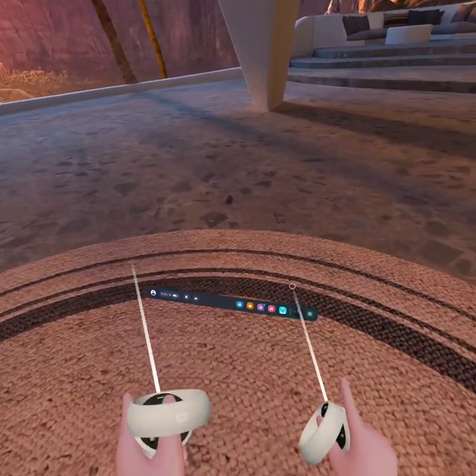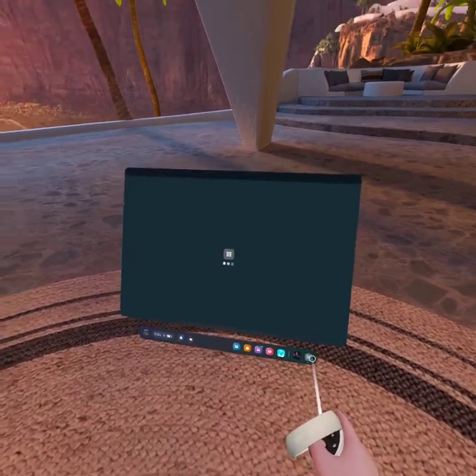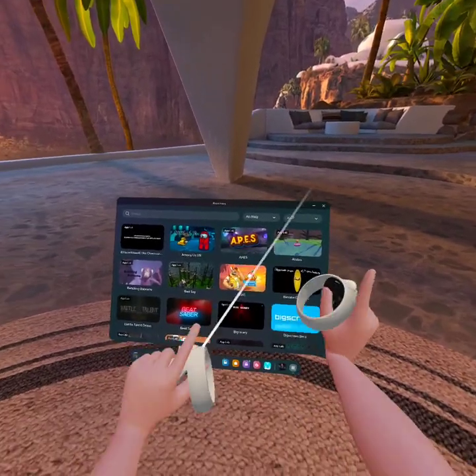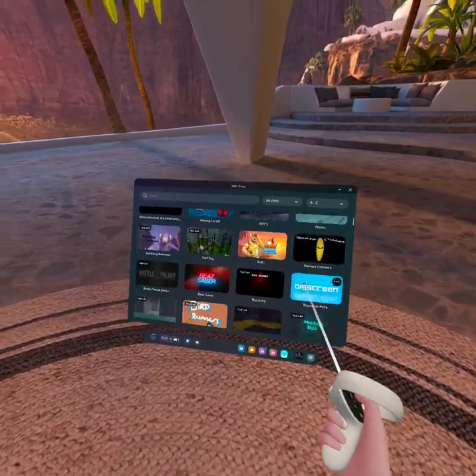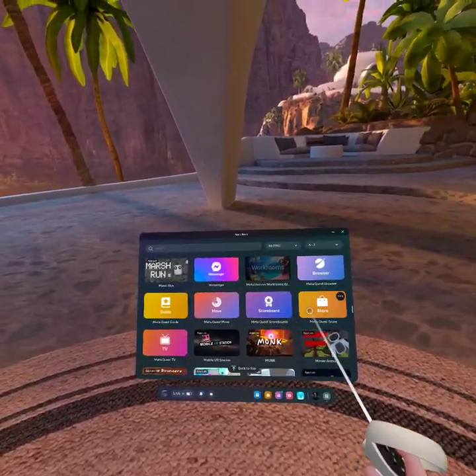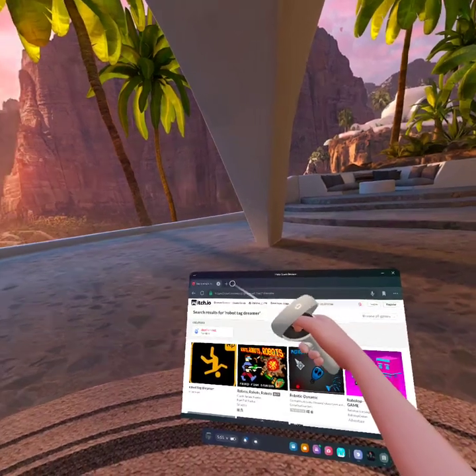All right, you know what, I'm gonna review how to get the game now. So first, what you want to do is get into your menu and scroll through games until you find a specific thing — the MetaQuest browser.